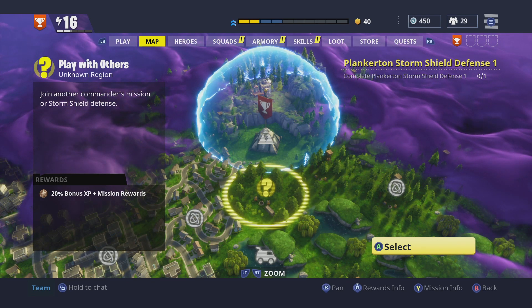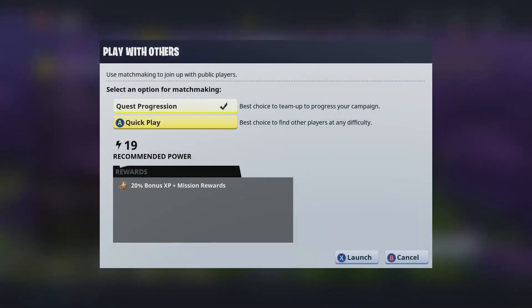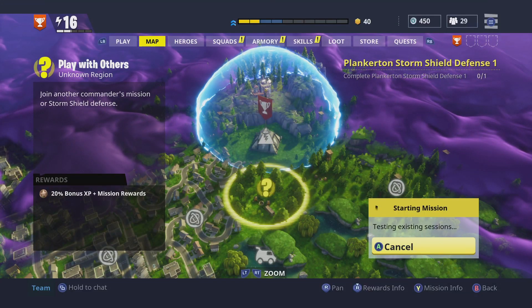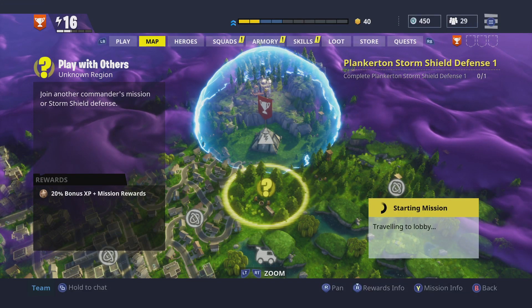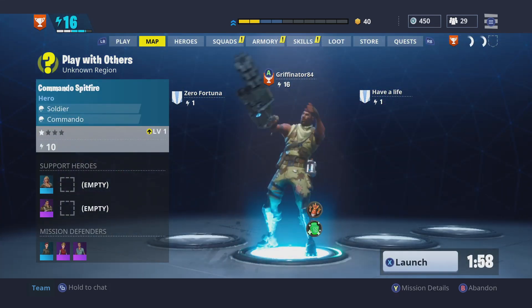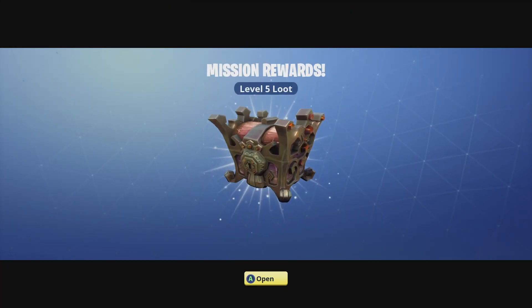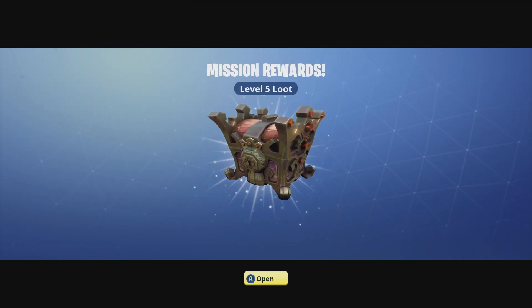All you have to do is go to the question mark that says 'Play with Others,' go to Quick Play, and launch. Whenever you launch the game, make sure that you are in a Storm Shield Defense mission.